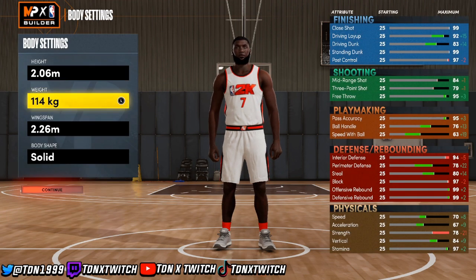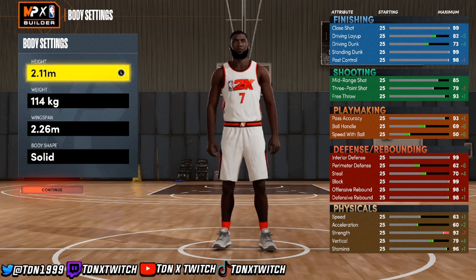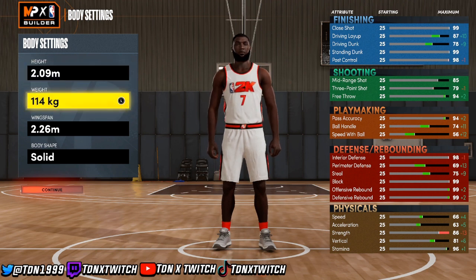You want to go into the metric system because the metric system gets you extra badges and more stuff like that. Anywhere between 0.9 and up is pretty good for a center — basically seven foot and up is good for a center.